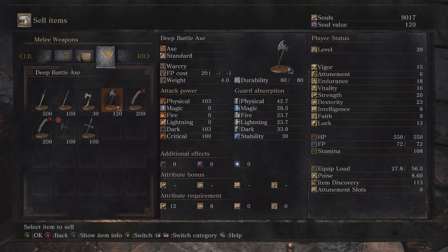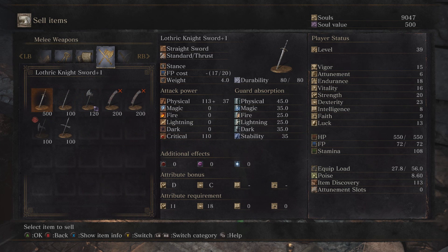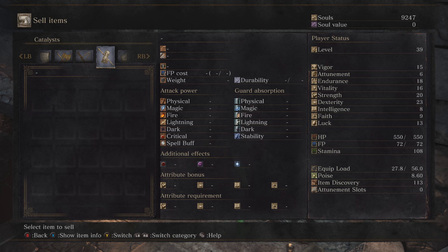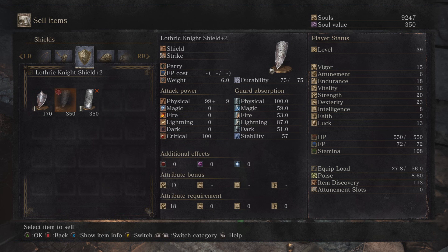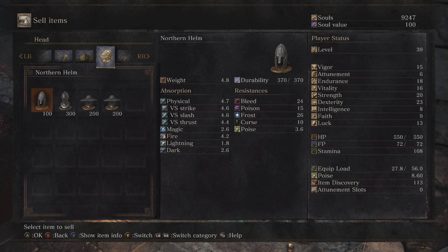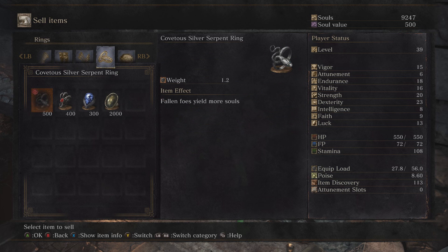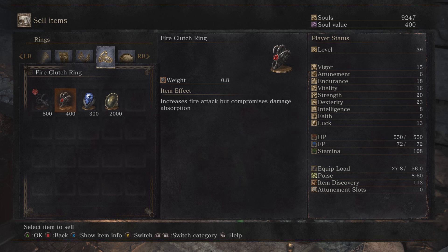I've been doing some grinding off screen — I got the Lothric Knight Sword, which is very nice. I tried to sell one of those, and I also got a Great Machete from those big bastards. The Uchi isn't as great as I thought it'd be — I mean, it's okay.